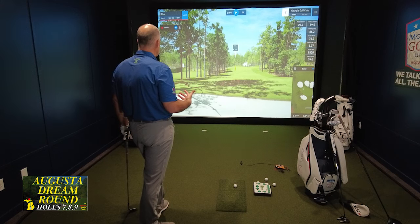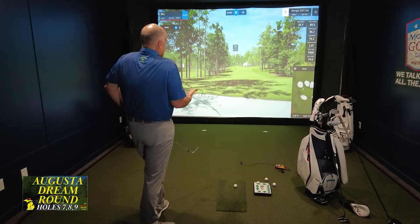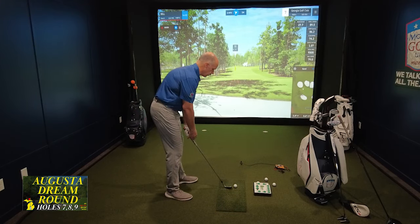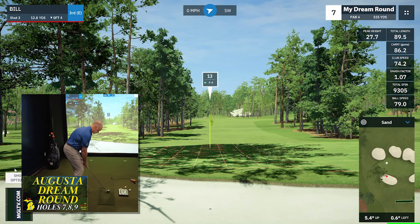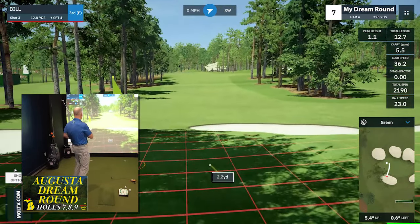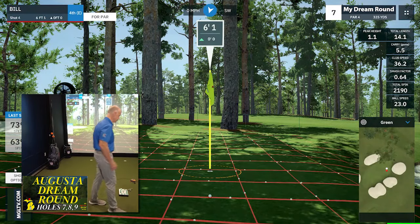Now I've got a 13-yard shot, downhill a little bit. You can see by the white dots on either side it's sitting in a little bit of a valley, so maybe we can get this close — get up and down and save our par. 13 yards away. Oh, I just shanked it. Oh no. I might get away with it because that was a clunker. Thank goodness I didn't swing very hard, which is probably the reason I hit the clunker — a little decel there.